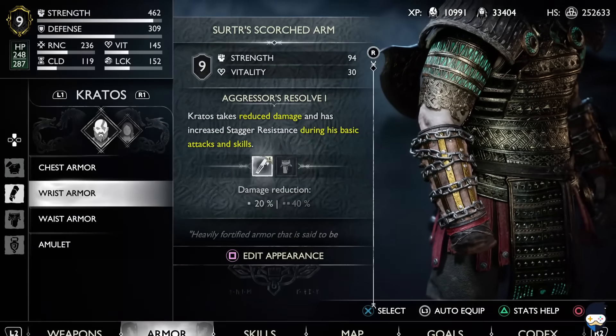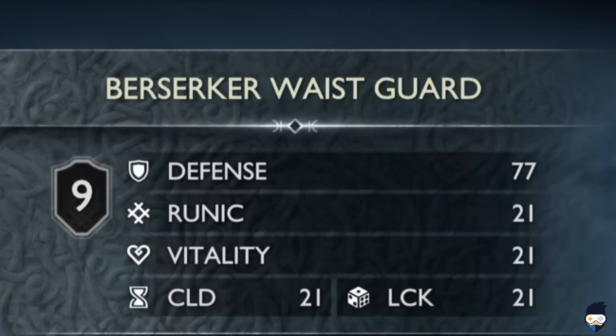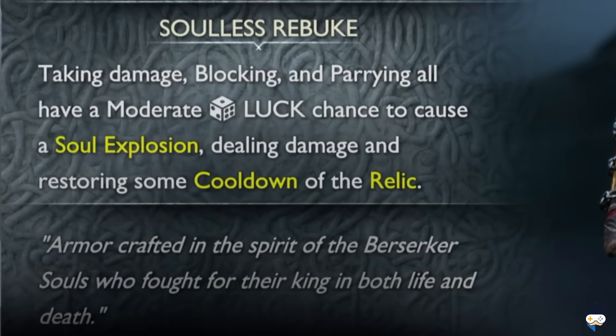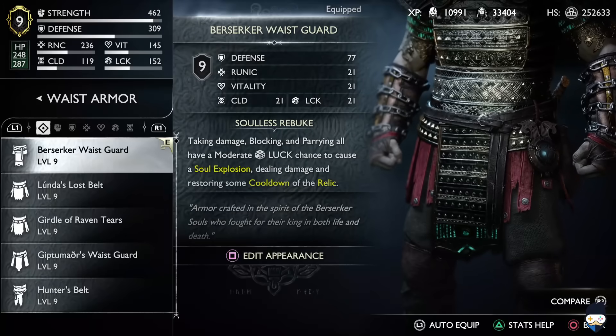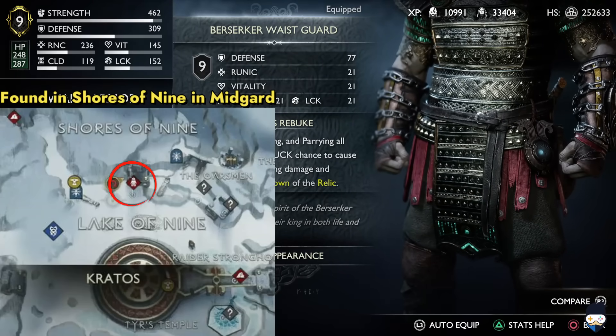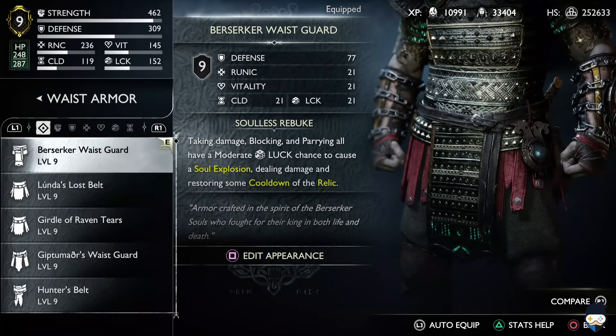For the waist armor we are going to be using the Berserker Waistguard for its stats and the ability to cause soul explosions, which has a moderate chance of getting triggered anytime you take damage, block, or parry. This damages the opponent and gives you a cooldown of the relic, allowing you to cast Realm Shifts sooner should the need arise.